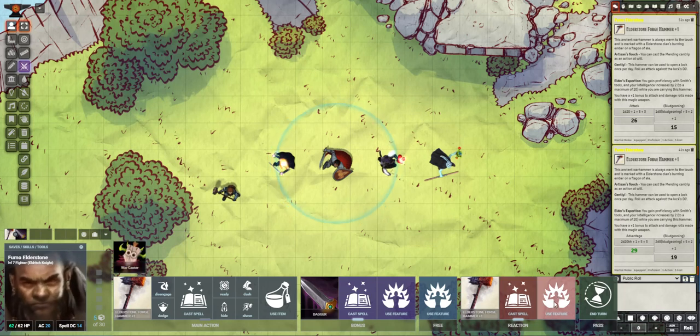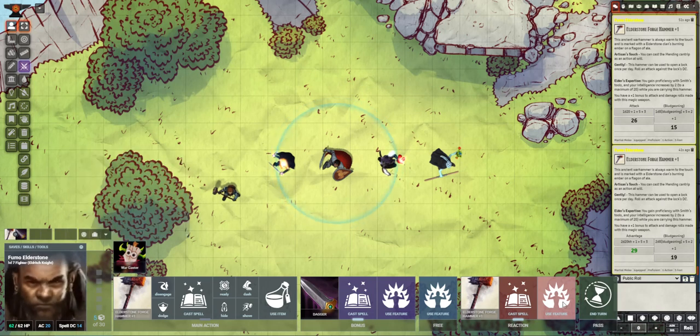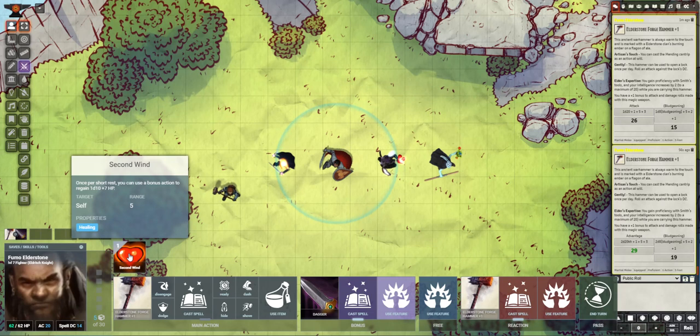Coming down to reactions: Cast Spell shows you immediately what you've got for your reactions, and shows you that you currently have no first level spell slots. You can go to your features — so maybe do you have any reaction features? You do have War Caster. Do you have any bonus action features? Second Wind right there. You can click it to use it, and it shows you right there you have one usage left.